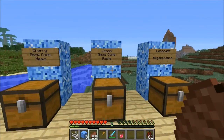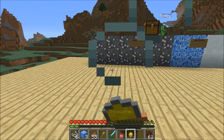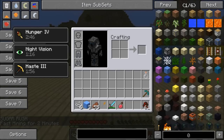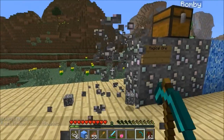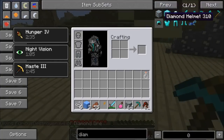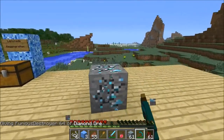Now we're on to the lemon snow cone — this one gives you haste. To make it: a bunch of glowstone dust and a snow cone. We eat it and then mine something — that's what the pickaxe is for. We got haste three for two minutes. If we're going mining, things should go very quickly. Testing it on diamond ore — yeah, really, really fast for mining. That could be awesome.